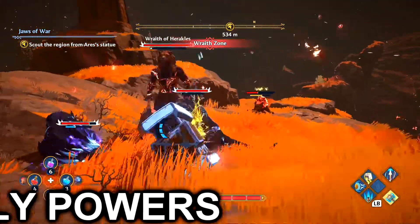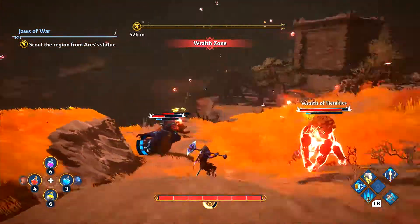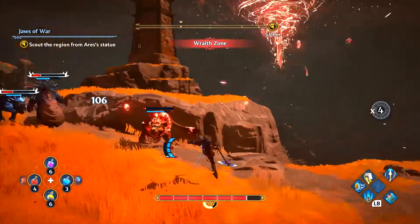Next up, we have godly powers. Your godly powers are very effective against all enemies, of course. They deal great damage and they also build stun meter on your enemies.